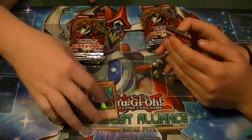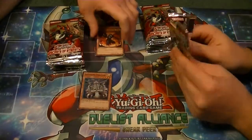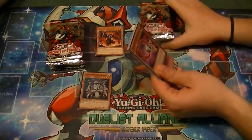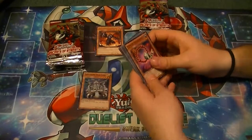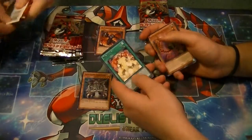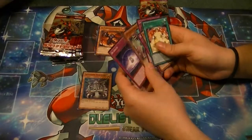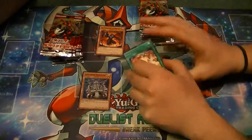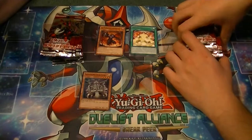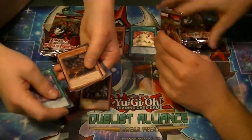Alright, I'm already winning. Watch, I ain't going to pull nothing now. Dekoros Cycle is the rare, but it's actually a super rare in Astral Pack 6. Super Heavy Samurai Big Benkei — everybody's looking up Big Benkei.